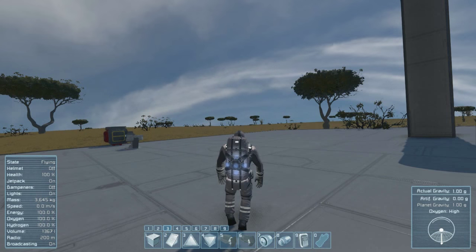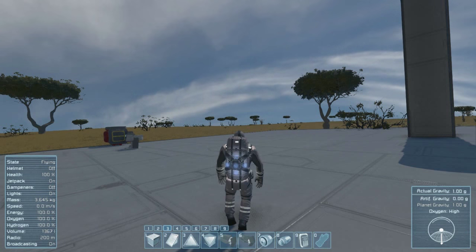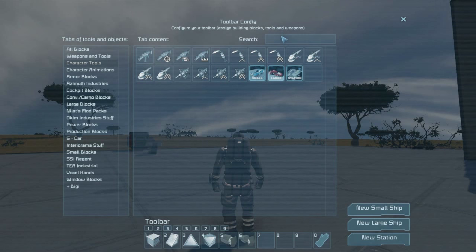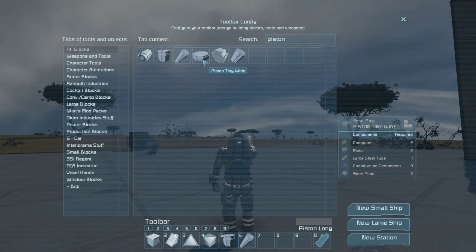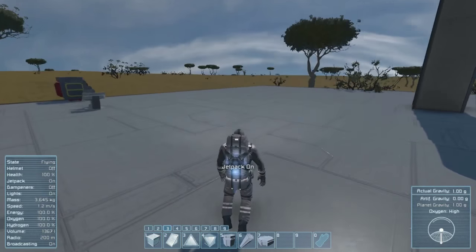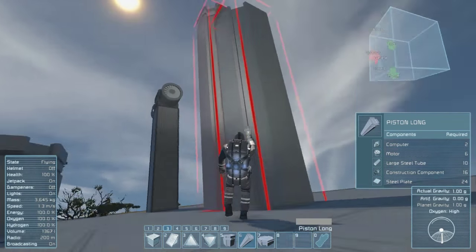Piston Pack. So when I talked about mods coming back with a vengeance — old school mods where people just decided to update them for DirectX 11 and re-release them — this is one of those. It's the Piston Pack and it adds pistons: tiny, long, a wide one, a piston wide and piston long. You get a different variety of pistons, which is really cool especially if you're going to use the aviation mod.